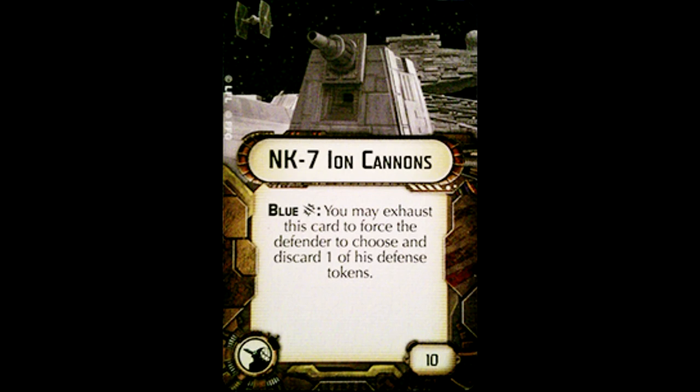Number five is NK-7 Ion Cannons. Again, very situational — can be really useful, but only when you get really lucky. You may discard this card to force the defender to choose and discard one of their defense tokens. It can be devastating if you're lucky, but for 10 points I've put it on there and it's never hit, so it was completely wasted. Also, the defender gets to choose which token they discard, so they'll pick the one they're least likely to use. Maybe try it if you're a gambler, but for 10 points I'd much rather have other upgrades or an additional squadron.